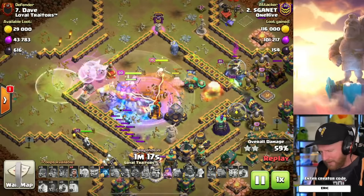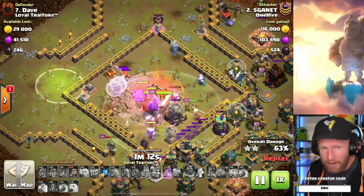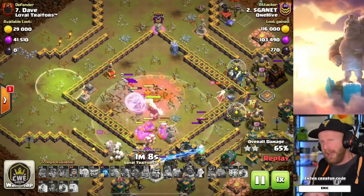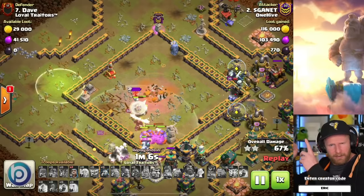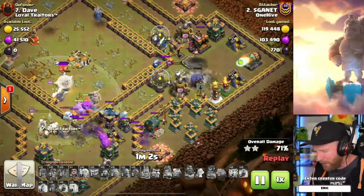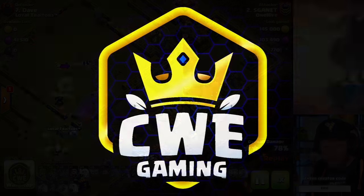Another attack the pros are using is lalo — specifically blizzard lalo — and it's not going anywhere anytime soon. Check those out along with some more Town Hall 15 action in the videos popping up on screen. We'll see you guys in the next one, thanks for watching.